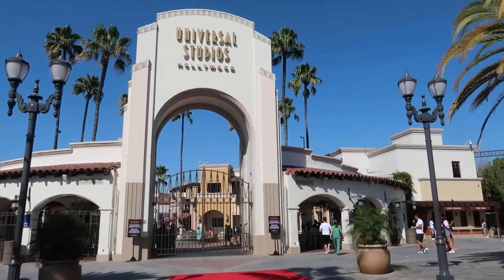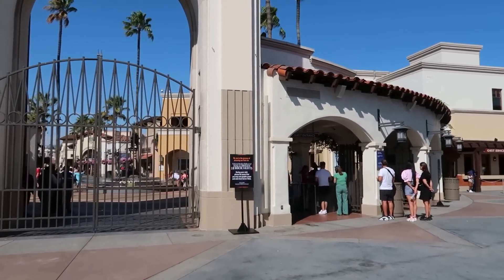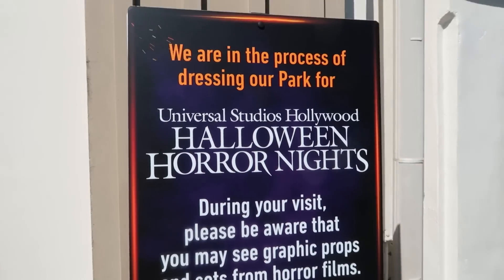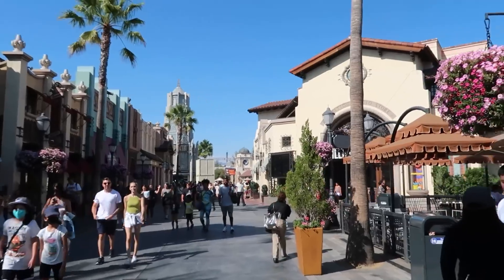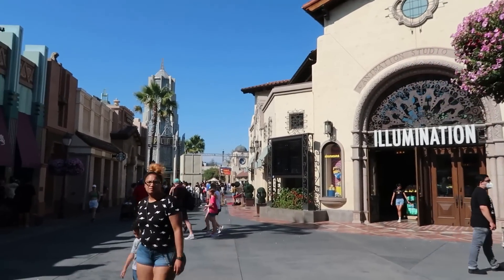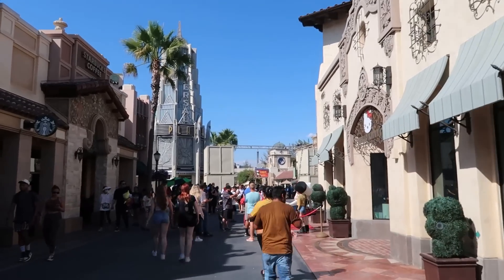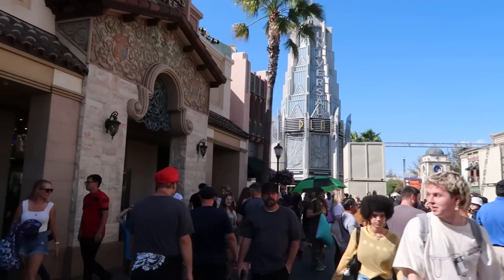As we head towards the entrance of the park, they are already putting out signs talking about dressing the park for Halloween Horror Nights. This is such a cool color scheme — traditional Halloween orange and purple. We have entered the park now, and we are here on Tuesday the 16th, the first passholder appreciation day for the month. Already we're entering some Halloween Horror Nights construction — the lights are going in and we have the boxcars up for where the scaremony usually happens over here.